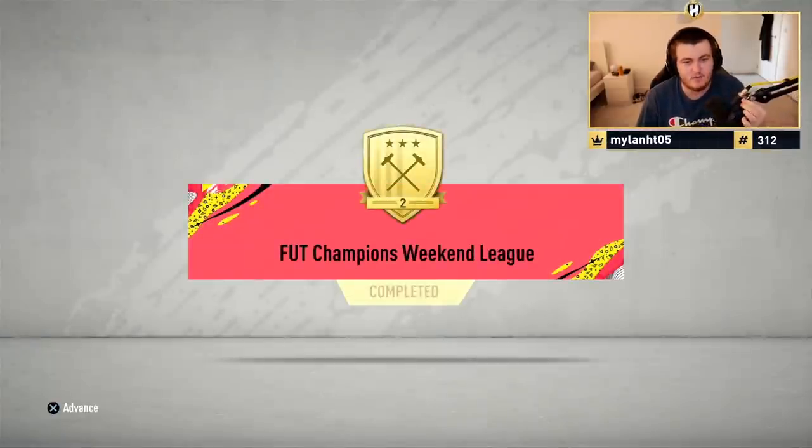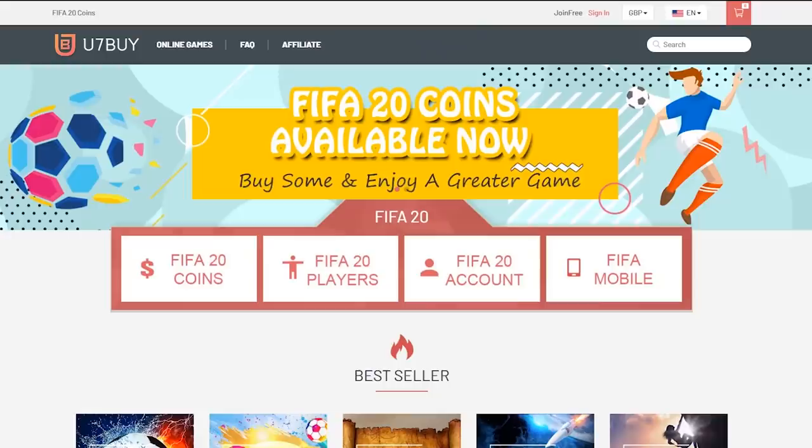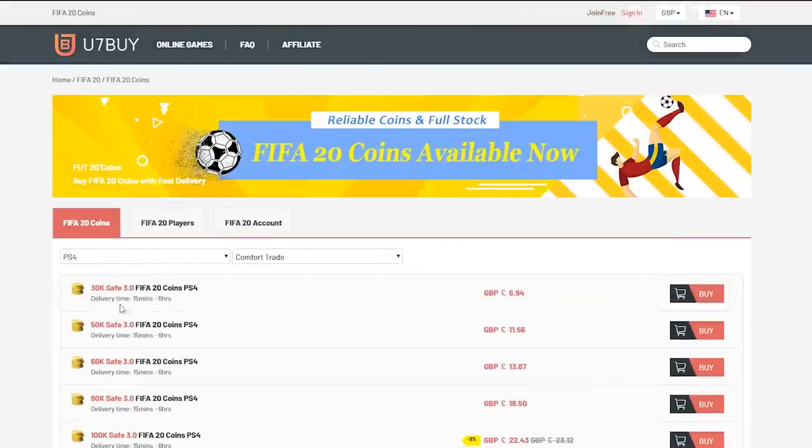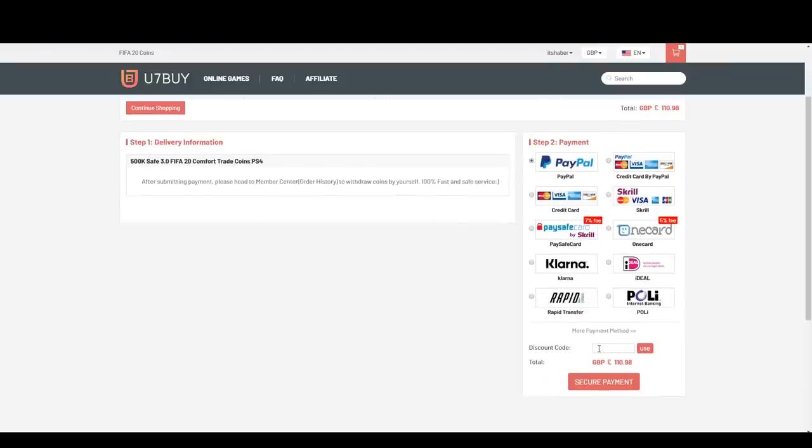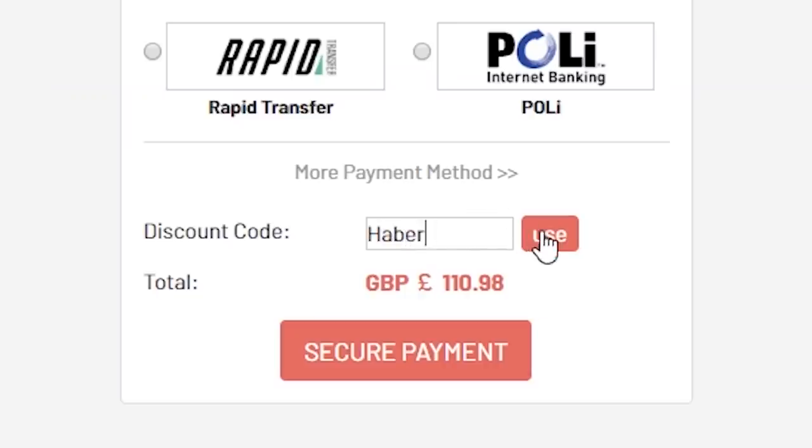It is just turned 9 a.m. We have got Foot Champions Rewards. The first Foot Champions Rewards set of Summer Heat are stopped at 17 and 4. For cheap, fast and reliable FIFA 20 Ultimate Team Coins, check out u7buy.com and use the code HABER to get yourself 5% off all of your orders.